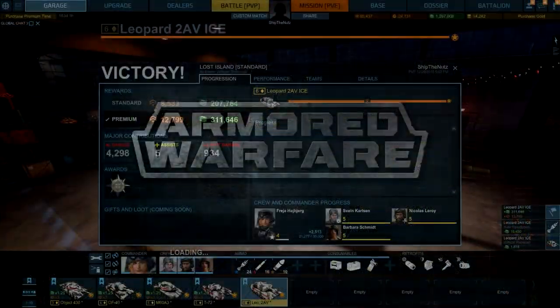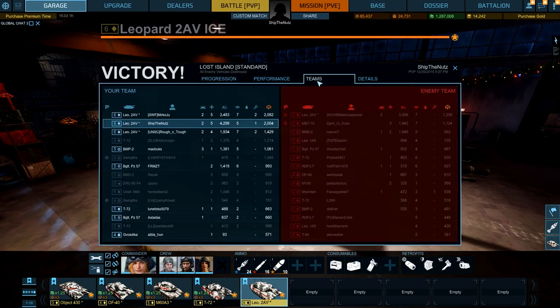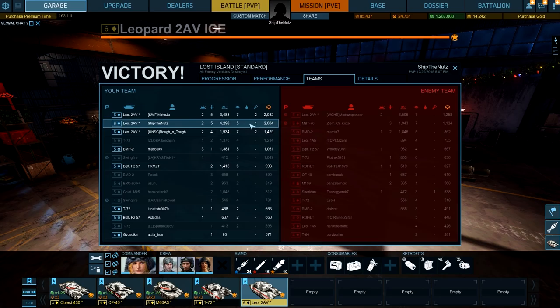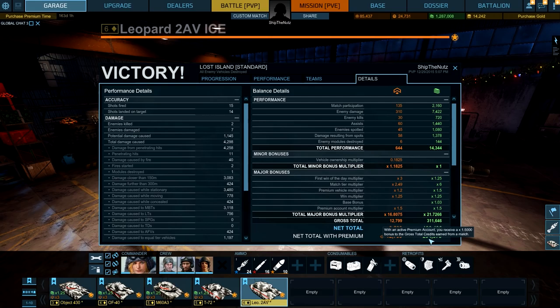Let me see what I got for that battle. Gold medal, actually — I am surprised. I guess gold medal goes to another Leo 2 AV who earned just a little bit more reputation, thanks to spotting I guess. Spotting gives you a lot more reputation for some reason — exactly the same kills and assists, but I did 800 more damage and received less reputation. Doesn't matter — this game was pretty epic anyway. Close to 13,000 reputation and 311,000 credits, 294,000 profit. Love it. Over 1 million credits once again.